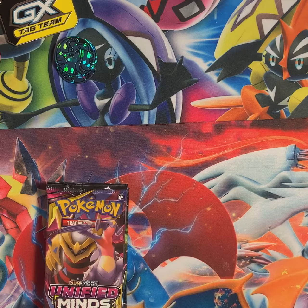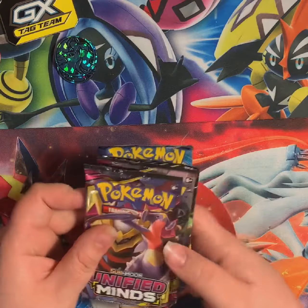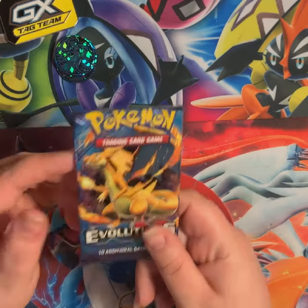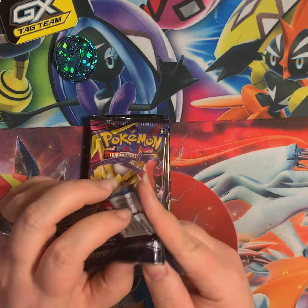This tin is not hidden fates, which I think I knew but I'm not entirely sure. It comes with two Unified Minds, a Lost Thunder, and an Evolutions — and y'all know I'm never gonna turn down Evolutions because it will always be my favorite other than base set, because it's basically like base set.